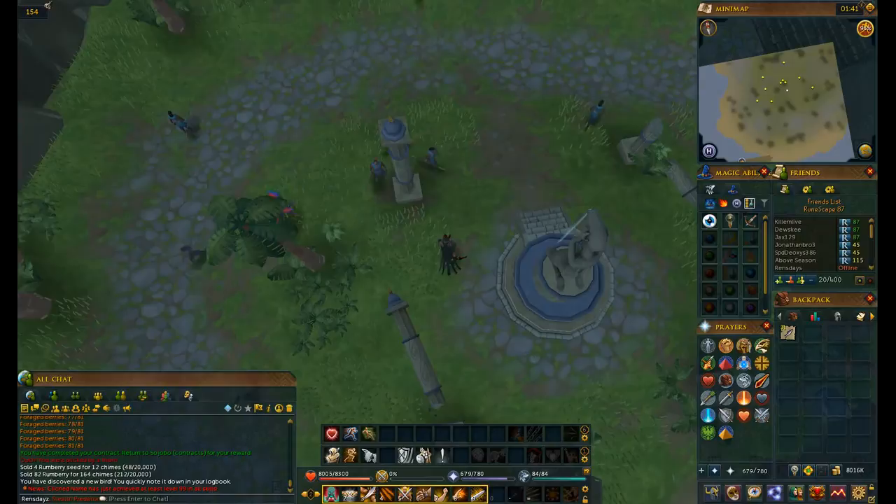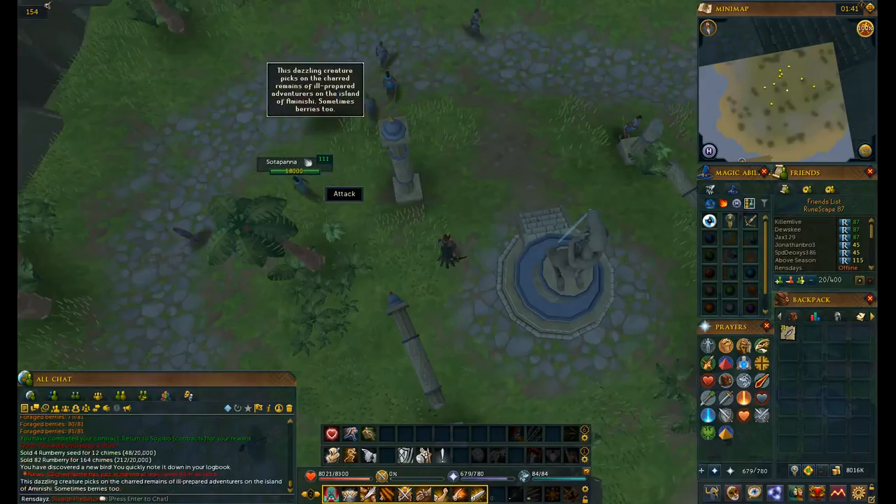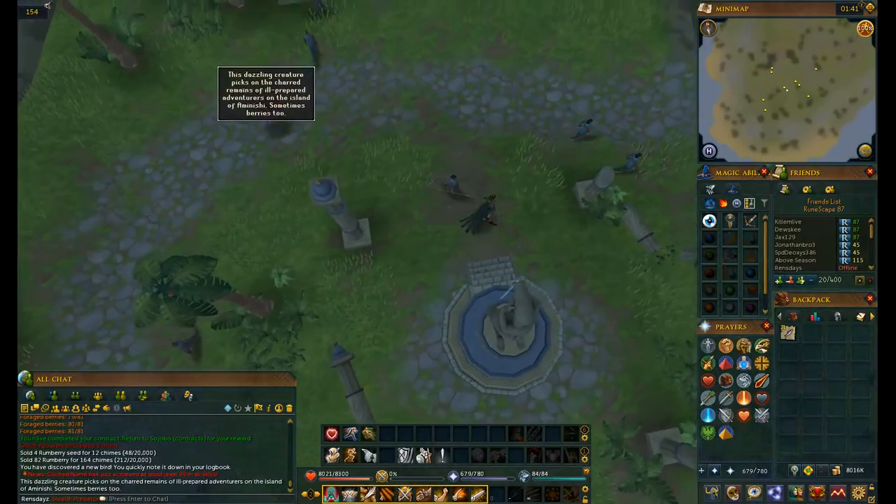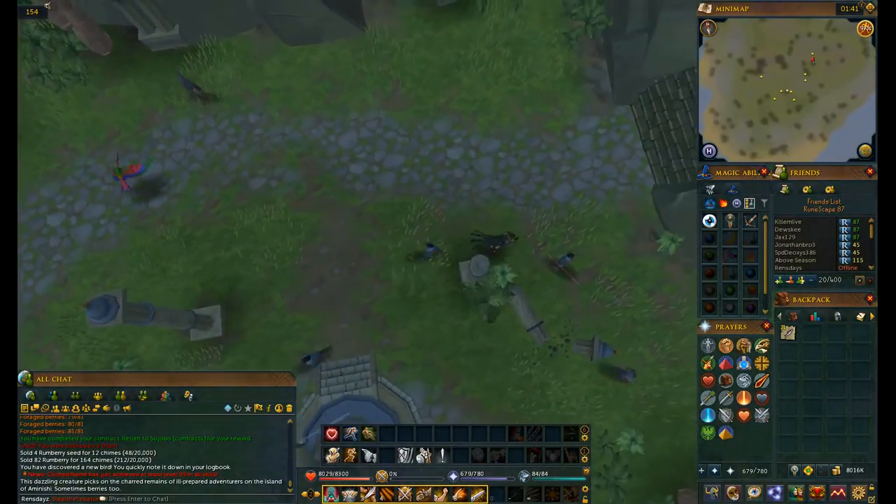This is the Shrine Imbus. It appears on Tuesdays, randomly throughout the day. I don't know exactly if there's a specific time, but as you can see it's 1:41 on my clock. He appears on Emanishi, and he's technically the only bird you can find on this island, but there is another bird.